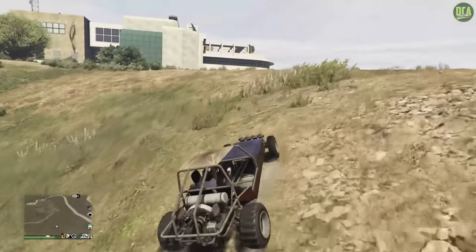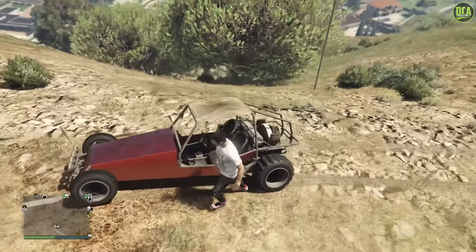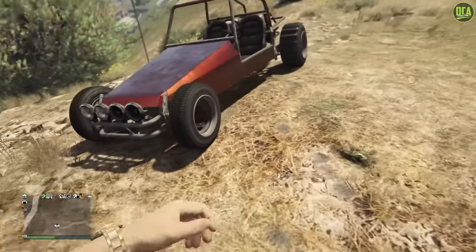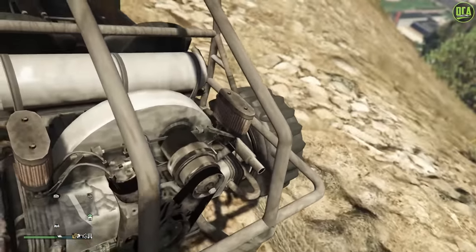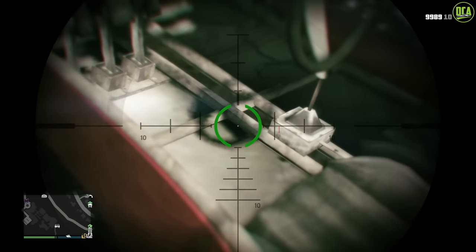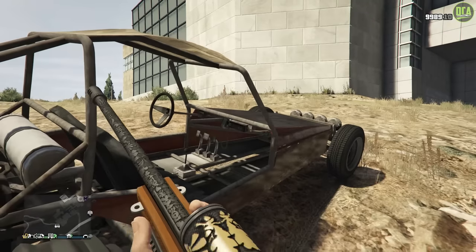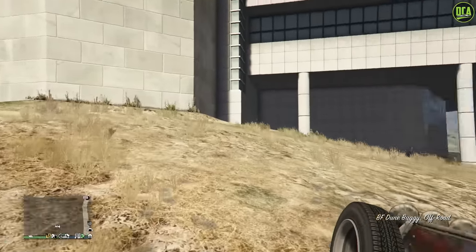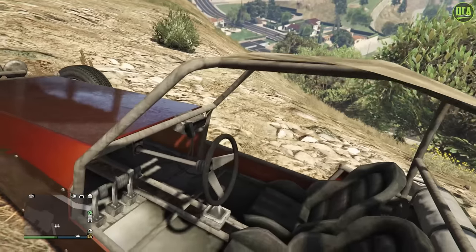Back in 2013 this was actually pretty unique and cool to own, but after the Bifta and other stuff came out, not so much anymore. Usually in this segment I'd open the doors, but this thing doesn't have any doors. We can look at some details — it appears to use the same engine model as the BF Injection. Terrible texture quality, but that's expected for an OG vehicle. The interior is quite rough by today's standards — it was fairly acceptable on Xbox 360 and PS3 back in 2013, but not so much now. Rockstar is not going to go back and update this. I do love how the canvas top flaps in the wind — that's a nice effect.